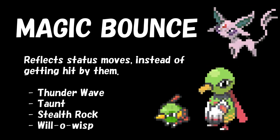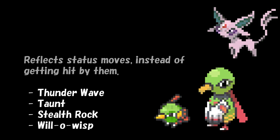Number 3 is Magic Bounce. This ability will bounce back any status moves back onto the opponent. The moves Thunder Wave, Taunt, Stealth Rock, and Will-O-Wisp will not work on a Pokémon that has the Magic Bounce ability, and will only make your own Pokémon weaker.